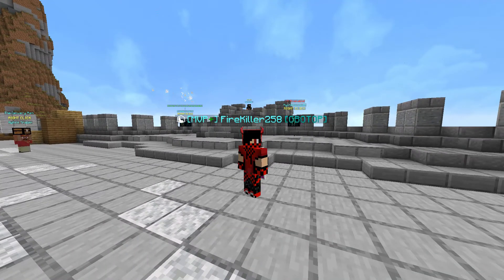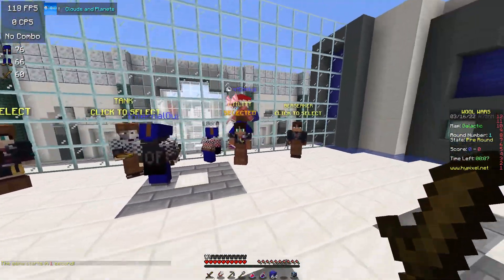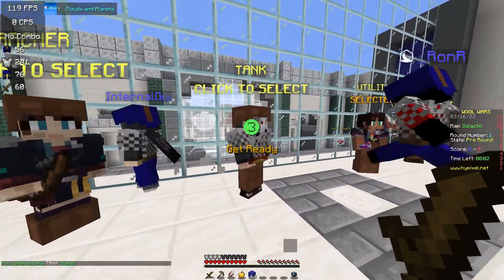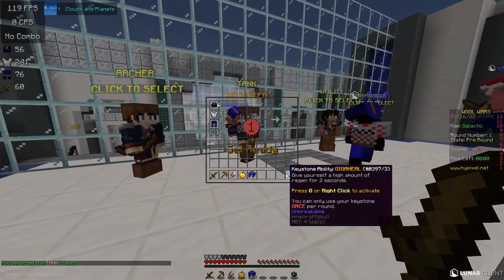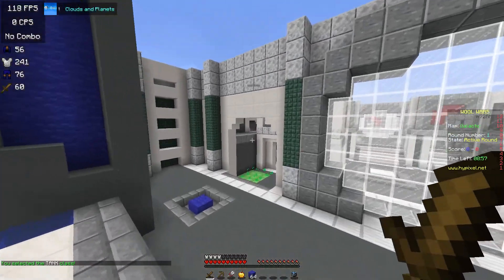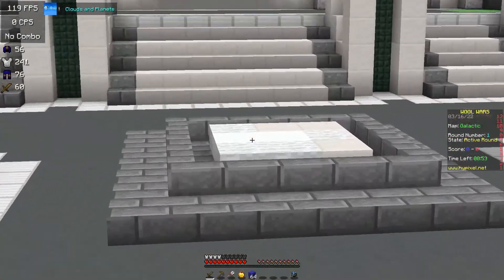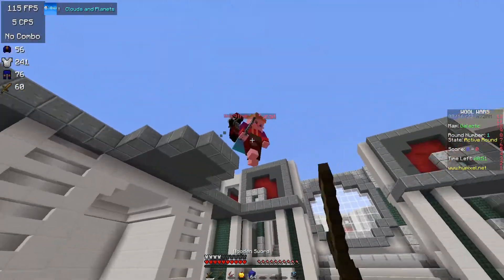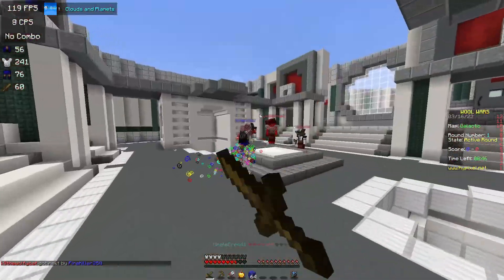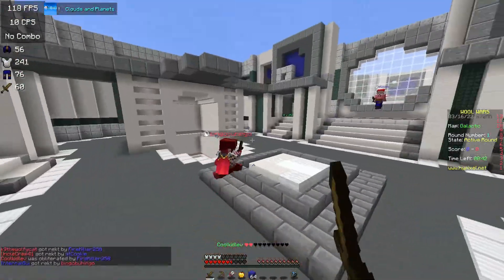Let's get straight into the first game. We're in the first game of War Wars. Pretty much what you have to do is select a class - there's berserker, utility, tank, and archer. My favorite is currently tank. It's the only one I've used so far and it's pretty cool because you get abilities in your ninth slot. The objective of the game is you have to go to the center, break all the stuff in the middle, and replace it with your color wool. You have to PvP to the death. There's two teams of five players.